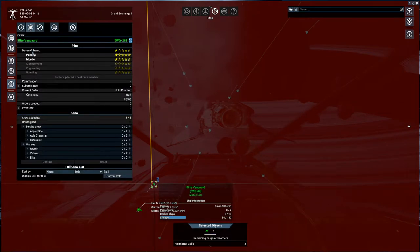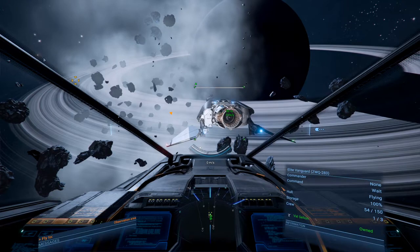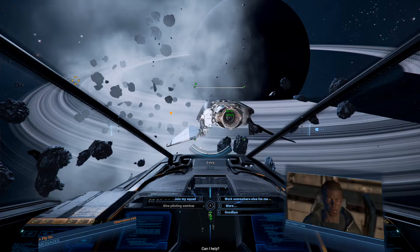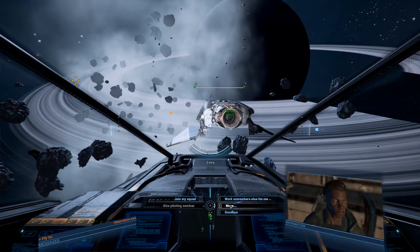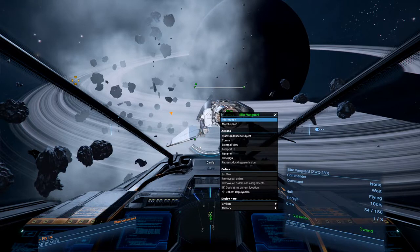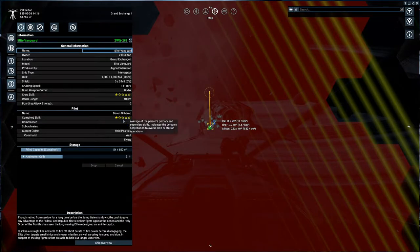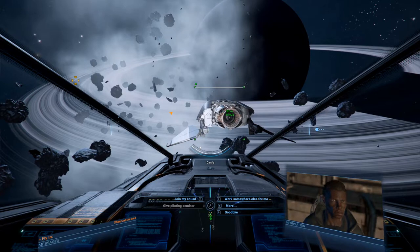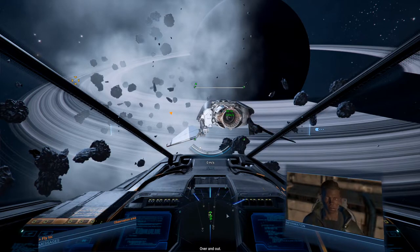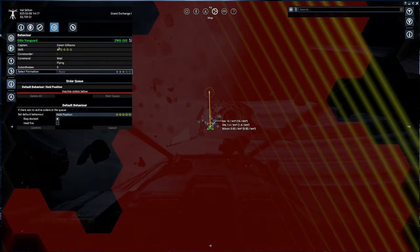Here we go. How do we evacuate this? That'll just open up the comm menu, right? No civilian or military deployables - I don't see an option here. Should we just kill this guy? Yeah, this is the same comm menu. So how do we get this guy out of here? There must be a way here somewhere, but I do not actually know how.